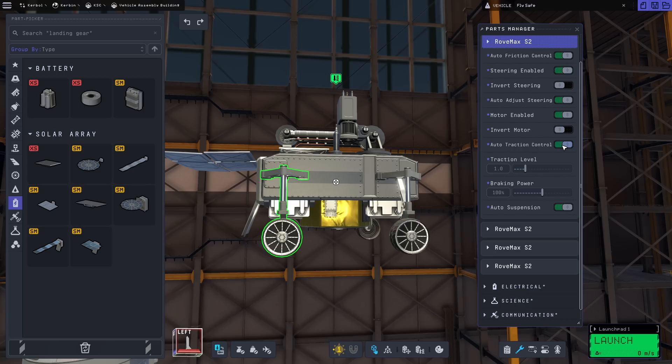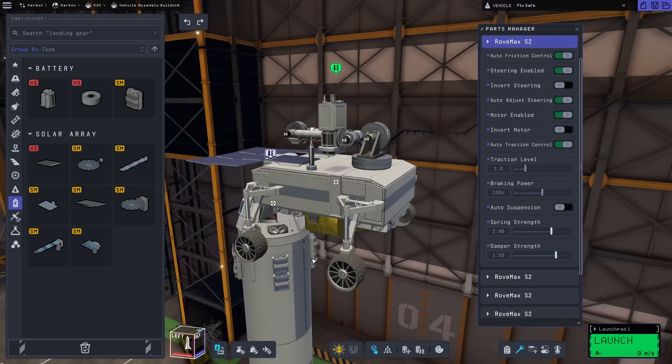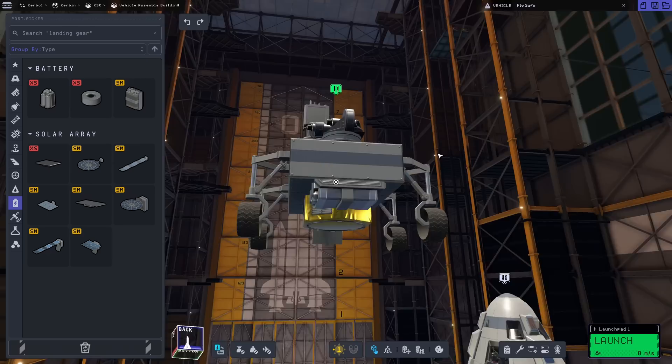The main collapsible solar panel needs to be rotated correctly so the flap opens downward. Now for the wheels — we want no auto-suspension control. I want spring strength at 2 and damper strength at 1.5. Depending on whether these are the rear wheels, we'll have steering disabled on those. Auto suspension in this game is just really squishy and bouncy — just like KSP1 — so we're going to control how stiff the springs are.